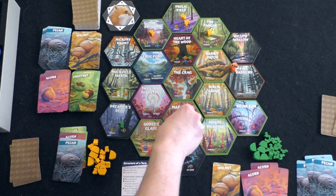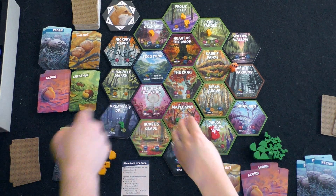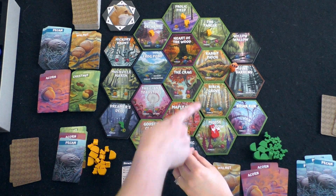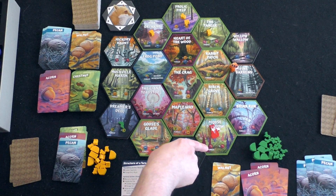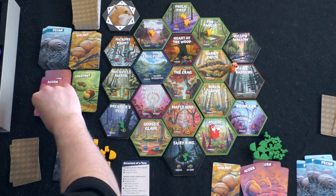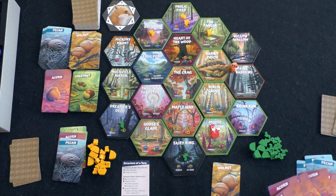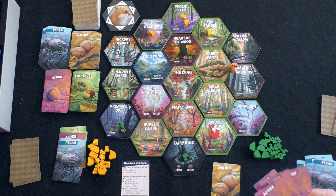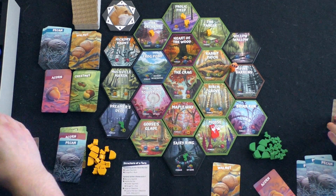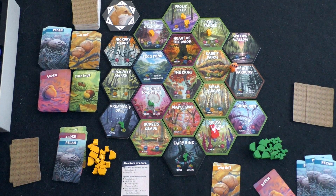Rolling a three, the fox comes here and scatters my squirrel. You can go here, here, or here — not back the way the fox came. The fox is now here so you forage two acorns. You turn in four acorns to build a squirrel on the Giant Toadstool. Then I roll a four; the fox goes down but bounces back up — it goes in the opposite direction, propelled by an invisible shield.